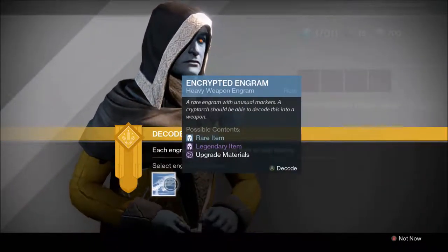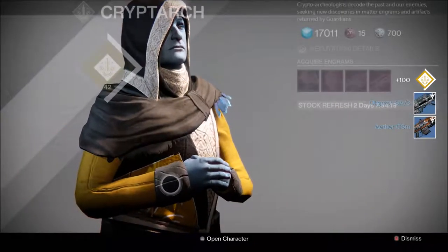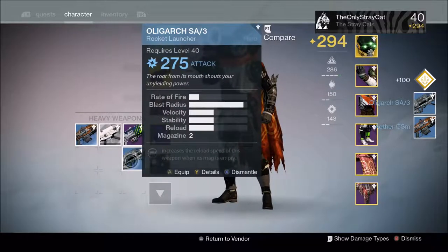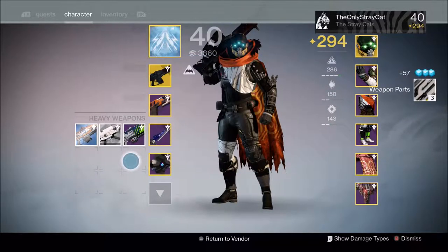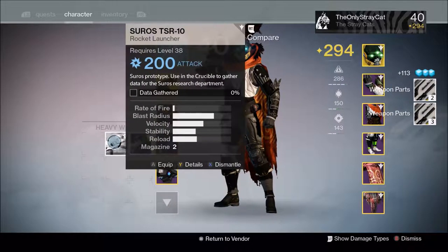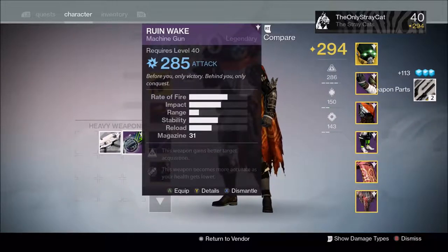Now let's get over here and check out what these heavy weapons give us. [NPC] 'You stared Oryx in the face.' That I did. Let's see what we got — that's a blue at 275, not great. 276, that's not great either. Both of those sucked. Bummer.